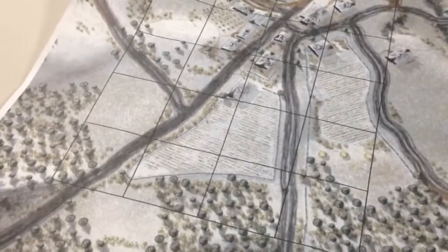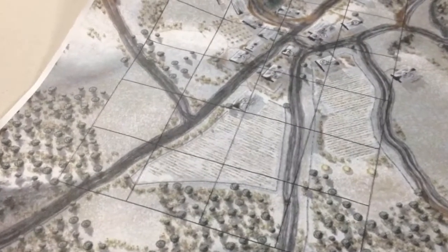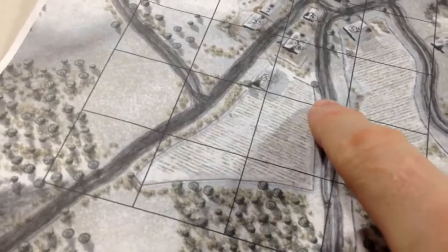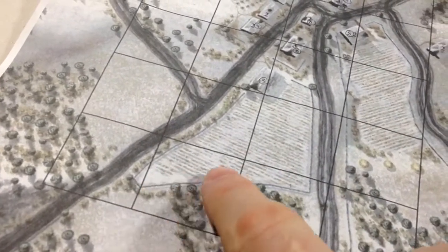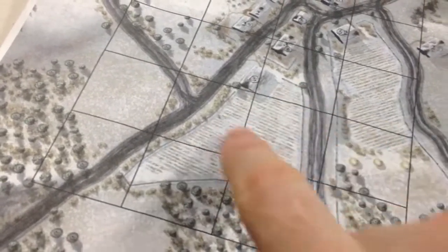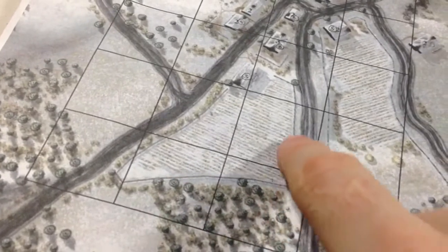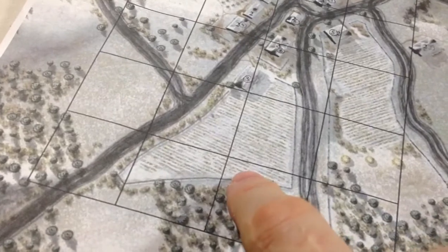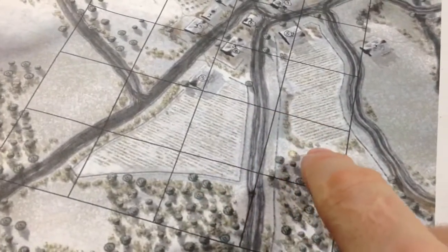Welcome back to part two of the studio update. I apologize - the camera ran out of space there. So as I was saying, the cornrows here, I'm typically going to model them as plowed fields and then I'm going to obscure the areas with snow - a little bit heavy patches and then a nice dusting over the entire top. I think it's going to be defined well enough by the fences so I can obscure the edges a little bit more than previously done.